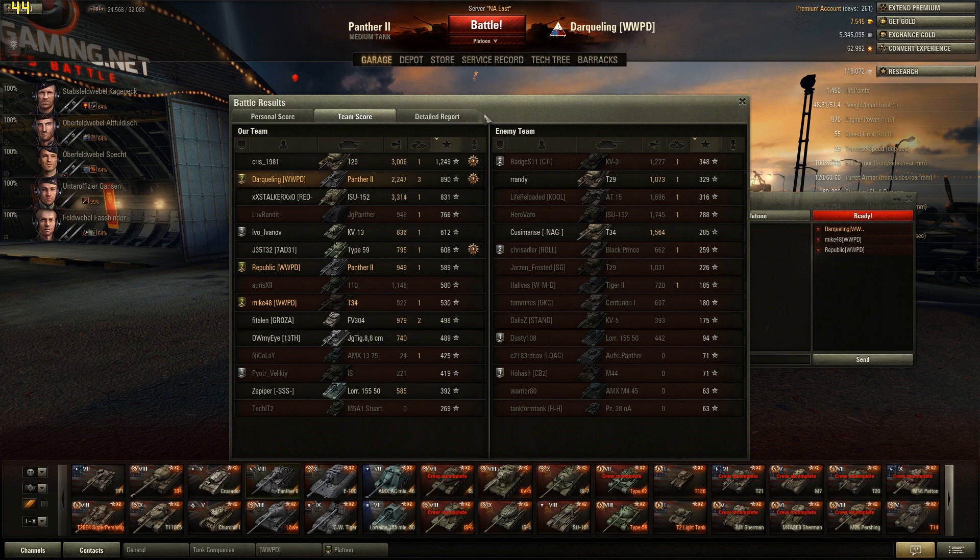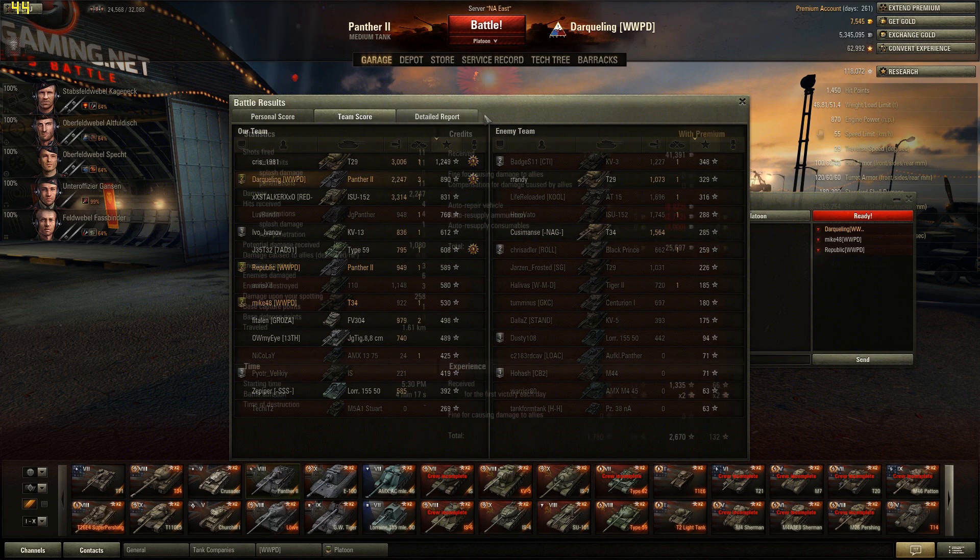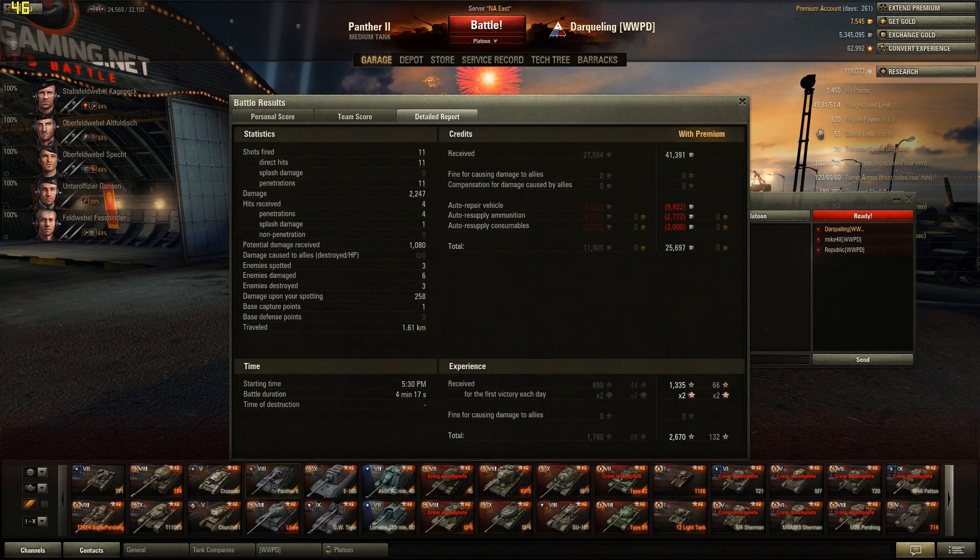The other team did pretty well too. Just our little zergling rush caught everybody off guard. We're gonna go ahead and take a look at the detailed report. We see 11 out of 11 hits, and 11 of those hits were penetrating hits — 2,247 damage. Not too shabby. 4 hits on me and 1,080 damage taken. Not too bad of a little battle there. After taxes, ended up with 2,500 credits and about 1,300 experience after my premium account kicks in. Nice little battle.